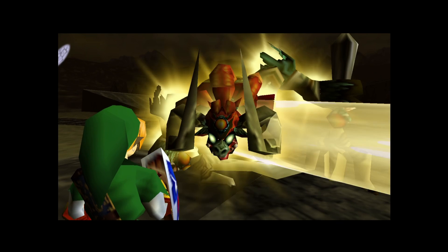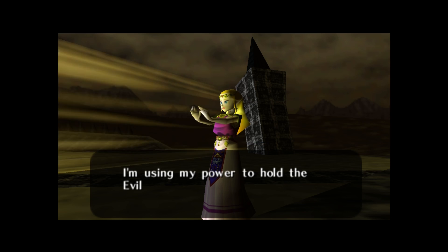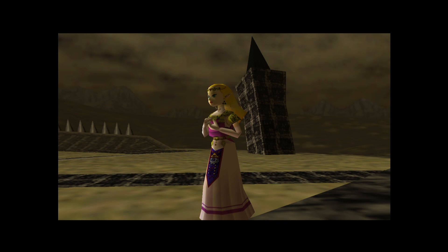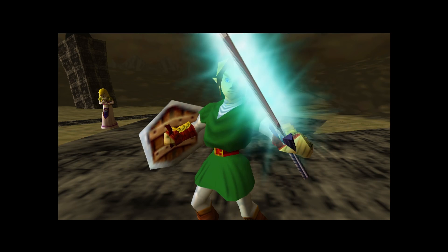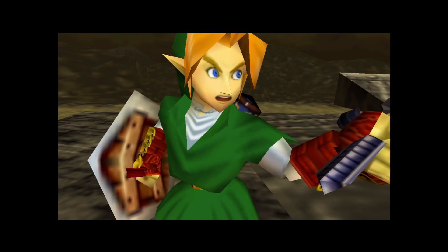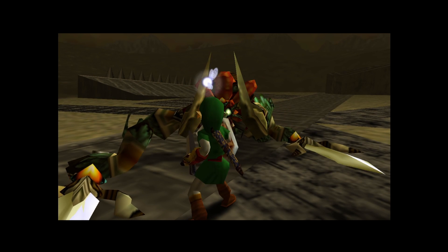Zelda finally has her chance. She uses her power to hold the evil king, telling us: 'Use your sword and deliver the final blow.' With all her might she holds him, our sword is powered up with light — and that is that.